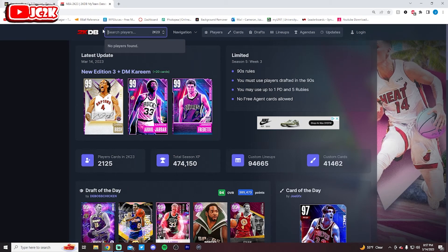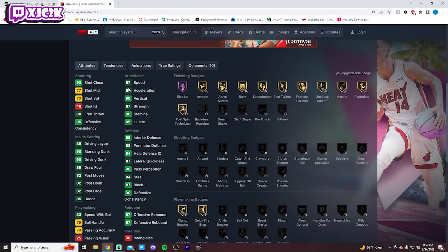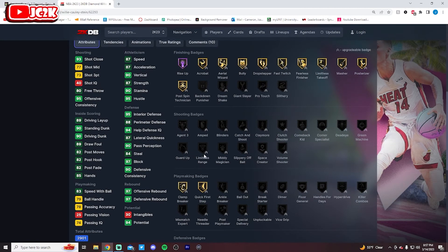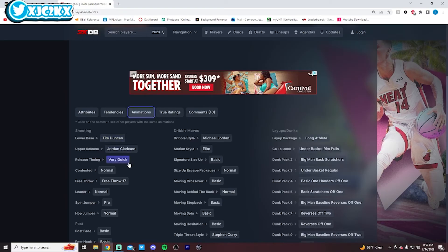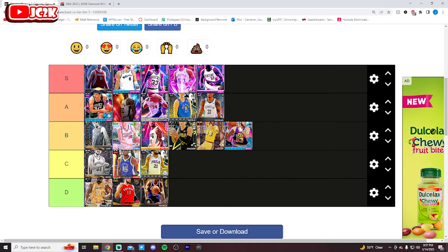The last player on this list is Willie Cauley-Stein, who I have not used, so I have to check his card. He's got a bunch of HOF defensive badges, very good defensive stats, great rebounder, good speed, can shoot wide open, good dunker, and good size at 7 foot. No shooting badges is not great, and he does have Tim Duncan dribble style on very quick. Overall I think he's pretty good — probably B tier as well, and a legitimately viable center option compared to a lot of these guys.